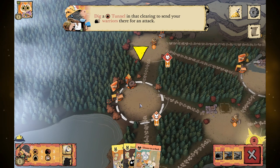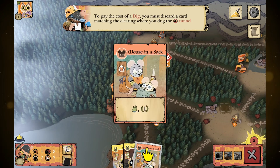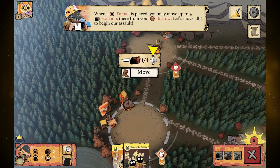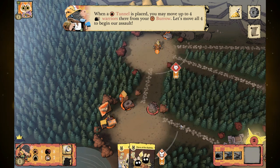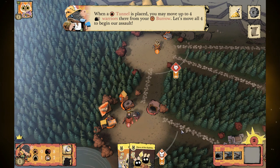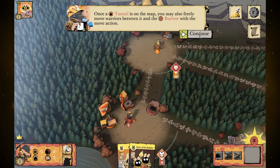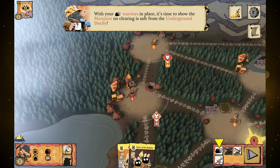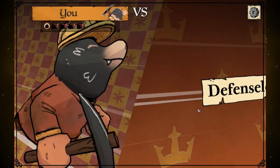In one turn you can dig a tunnel and also send your warriors there. You have to discard the card matching the clearing where you dug the tunnel — in this case a mouse clearing. Since they can't attack our burrow there's no reason to hold any back, so we send all four. They spit right out there and we crush him and steal some points. This is one of the ways you'll generate quite a few points — looking for these weaknesses.